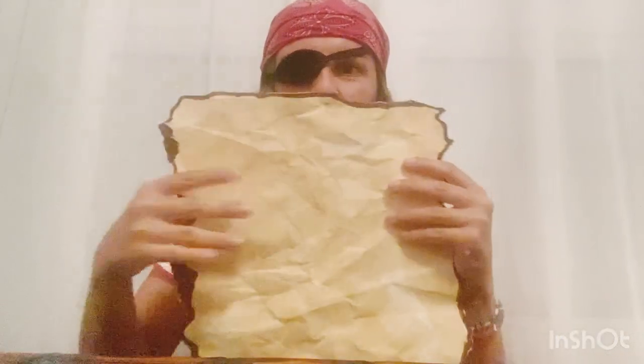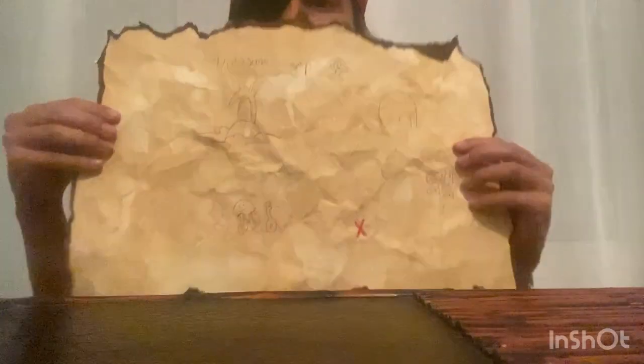Here I have my treasure map ready. Now we have to write down whatever we want on it, and with the black marker I'm going to draw where the map is. Here I have my treasure map drawn!